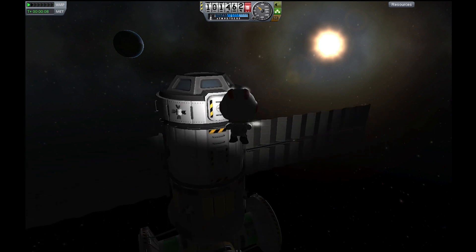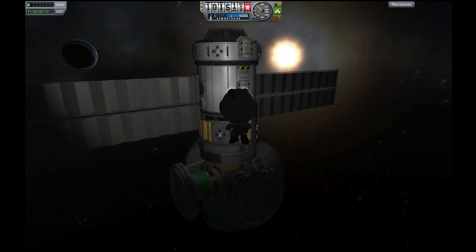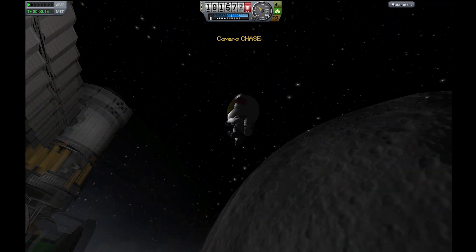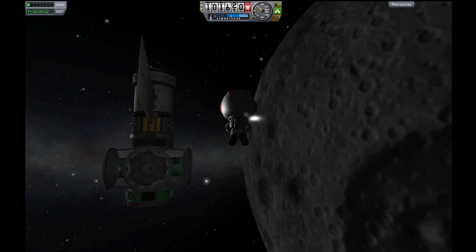After settling the station into orbit and sending the third of three miners back to the surface, I pulled Jeb out of the station to give you guys a fly-around so I can explain what's going on and my idea behind all of this design.